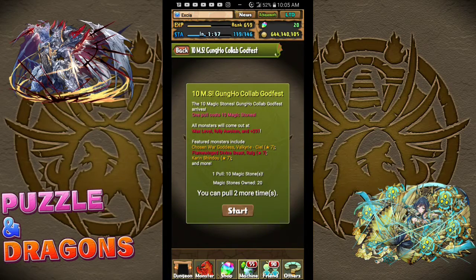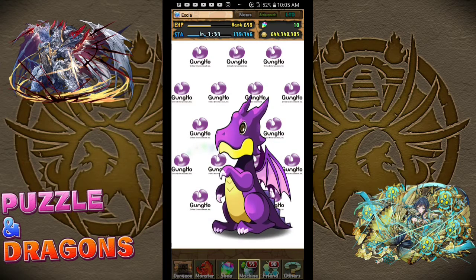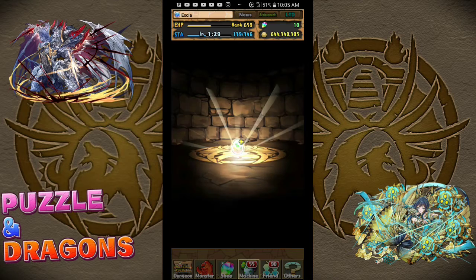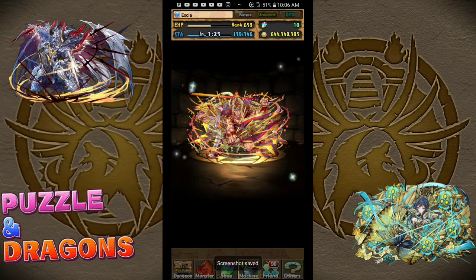I already have Uruka, I have Aurea, so I've got quite a few Fujin Assists. And speaking of Fujin Assists — wow, wow.